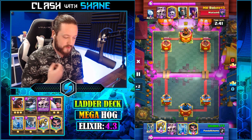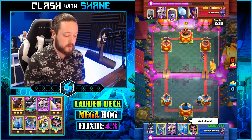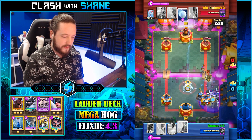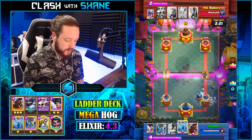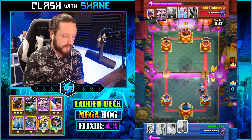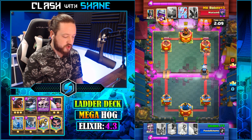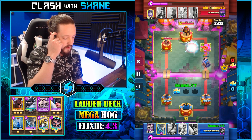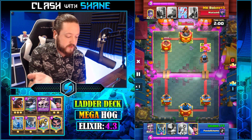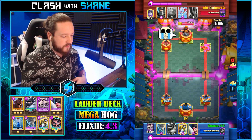This is against another Graveyard deck. We actually do pretty well here. We killed the Dark Prince, killed the Musketeer, zapped the Skarmy, and then look at this: one Hog shot, two Hog shots, three Hog shots, four Hog shots, plus the Sparky Blast. He's destroyed. We even get extra value with the Musketeer getting hit by the Sparky as well. So I'm definitely okay with that.